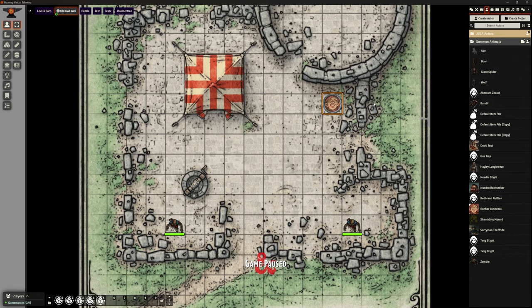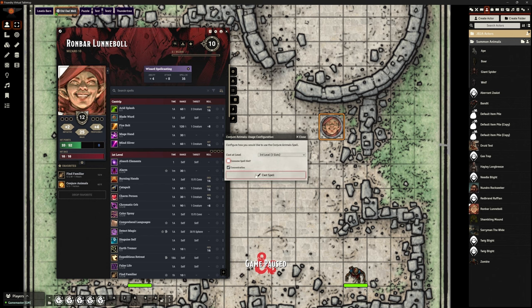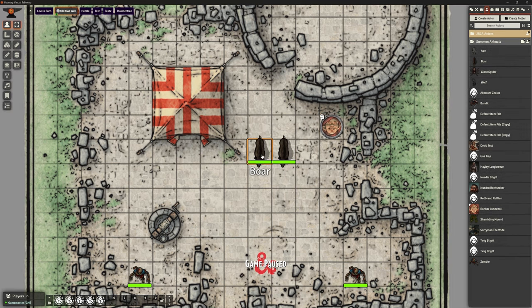There are a couple of easy ways to do summoning. Rhombar casts Conjure Animals - off he goes, he's concentrating. We haven't got any spell effects because it's not actually doing anything apart from using a slot. Then we say right, you're choosing to summon a couple of boars and we can drag those out. As the DM, some of the summoning things are under my control and I'm going to move them on their turn, add them to the combat tracker - nice and easy.